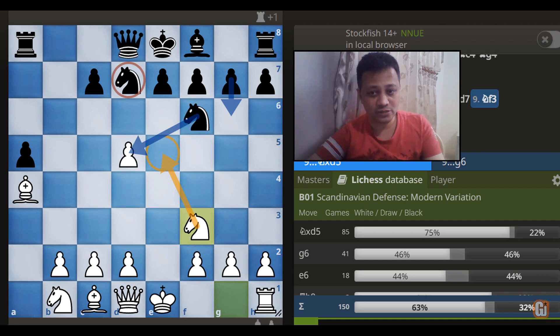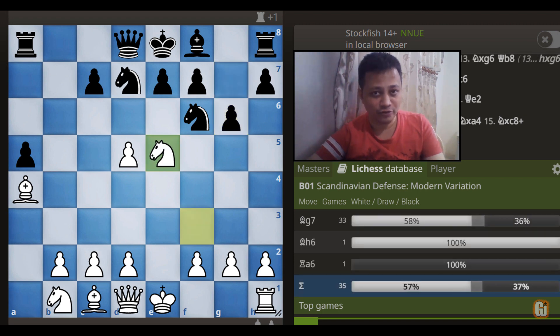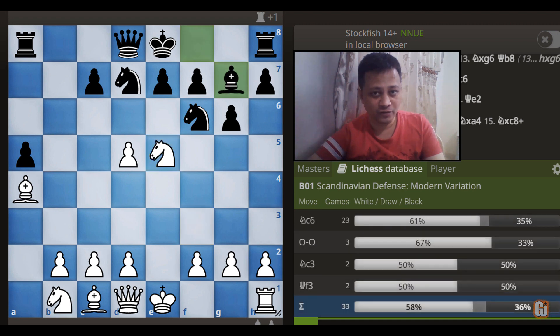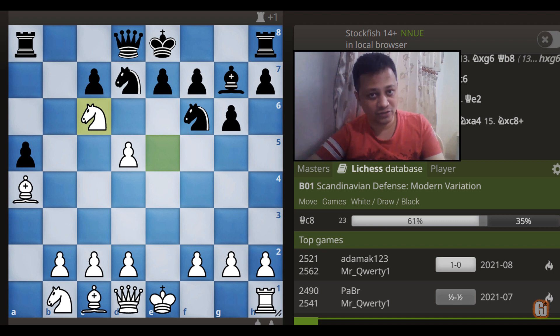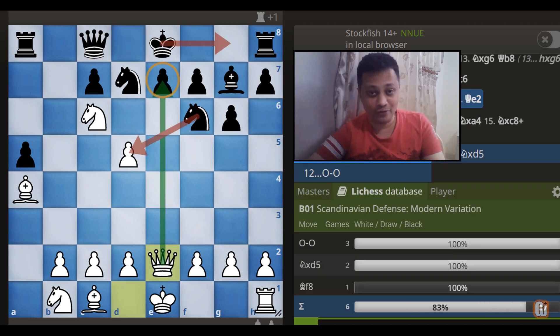The second most popular choice here is g6, but even after this, Black cannot stop White's onslaught with Knight to e5. After Bishop to g7, the lovely move Knight to c6 decides the game. Black's queen has been attacked and has only one square to go, and then the nice attacking Queen e2 move completely bamboozles the Black camp.